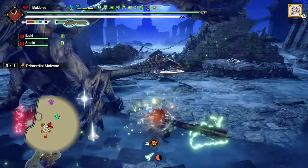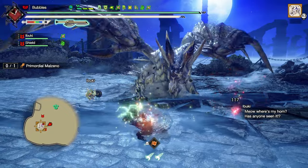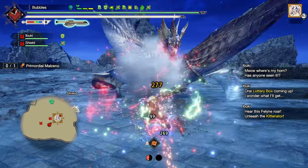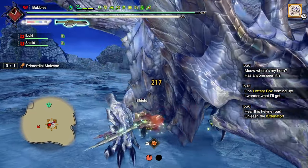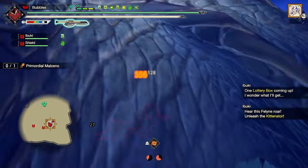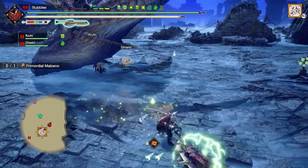Get out of there. Again, we want to be in axe so we're mobile. Axe — counter this. Should be able to hit him with some of it, which we did. Double swing real quick. Wire step through that. Morph to cancel, morph again to get some gauge. And morph so we're in axe. There we go — should come towards us.